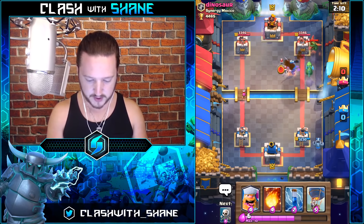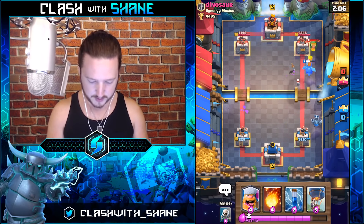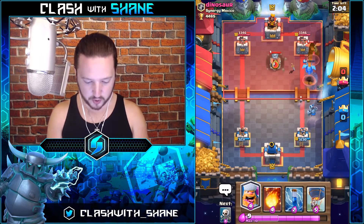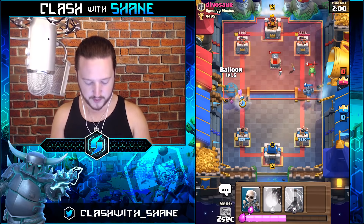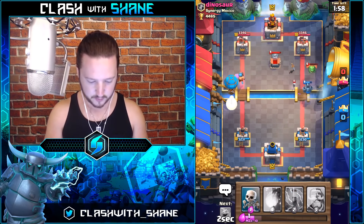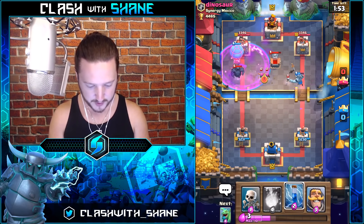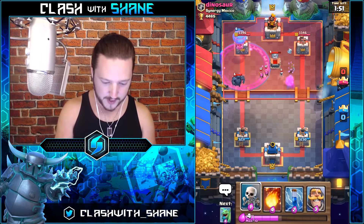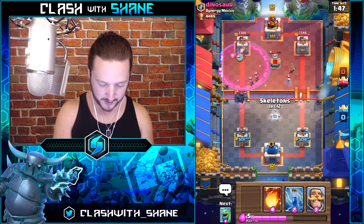Baby Dragon, kill those Skeletons — do work! I want to do a quick Lumberjack-Balloon push on the left-hand side. Boom and boom. Lumberjack get it — P.E.K.K.A.! Nice, Balloon do some work please. We're not going to Fireball the Archers because I want to be able to defend this P.E.K.K.A. right here.